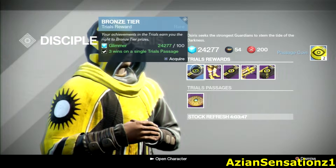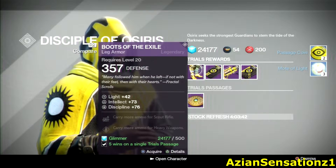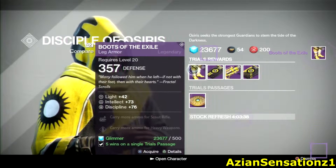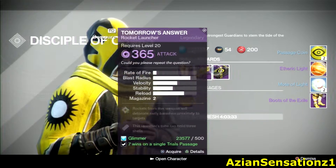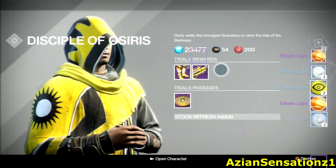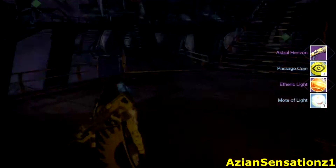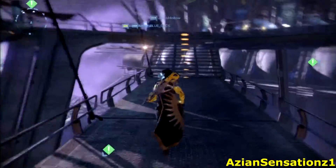From the stone bronze tier: two passage coins and three motes of light. From the hunter silver tier: two passage coins and etheric light. And from the gold tier: another Astral Horizon — unfortunately I already have one so it'll be getting deleted.